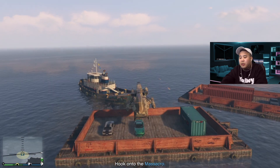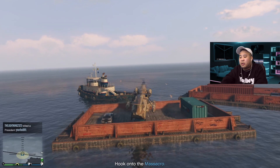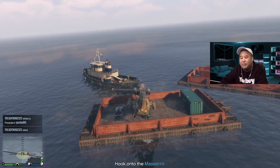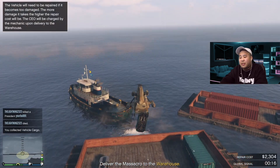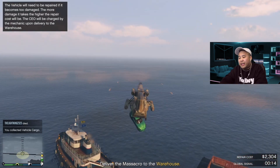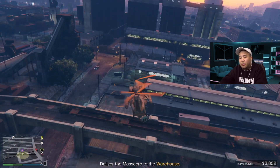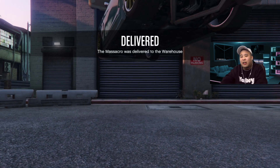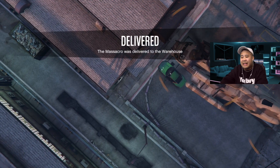Once you've killed all the NPCs get back in the helicopter, hover over the car, and hook onto the vehicle — sometimes this is easier said than done. I recommend when customizing your vehicle putting a really big spoiler on it so you can hook it more easily. You can also damage the vehicle while transporting it in the helicopter — as you can see, my repair cost is about three thousand dollars — but we're going to deliver it to the warehouse regardless.